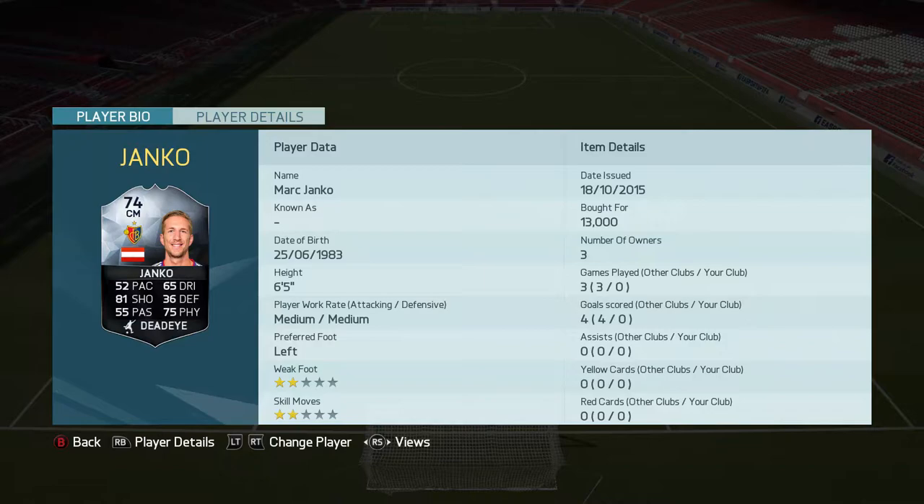Moving into the left back, we've got Adamant Trujillo who's got a very decent card — 88 pace, 75-rated left back. This card is definitely worth the price.